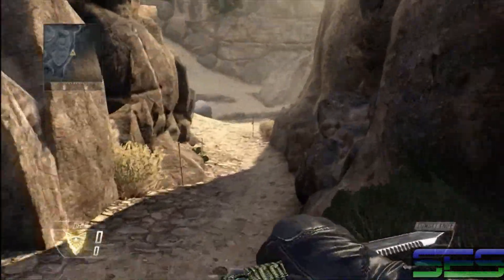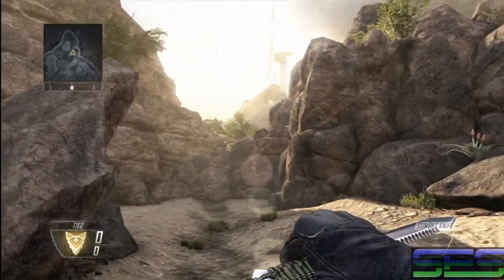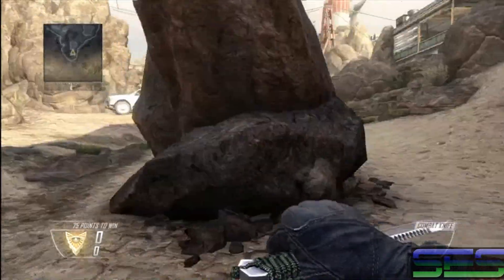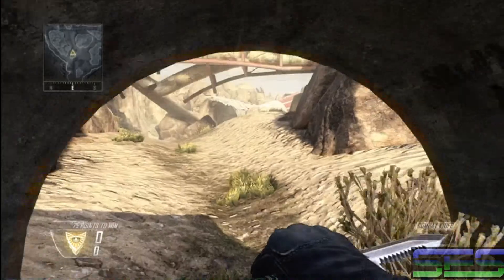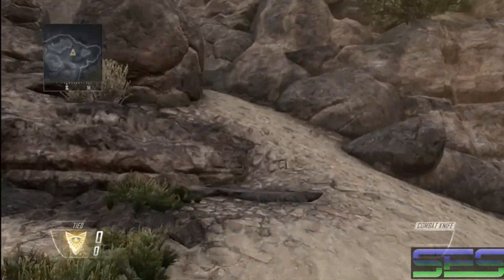Now here's your valley path. This is the valley path because this down here is your valley spawn — as you can see it's a valley in between various mountains and structures. Now here's your concrete tunnel, not to be confused with the maintenance tunnel. You will find a couple campers in here and claymores in game types such as capture the flag and search.